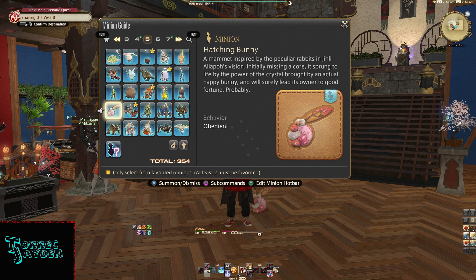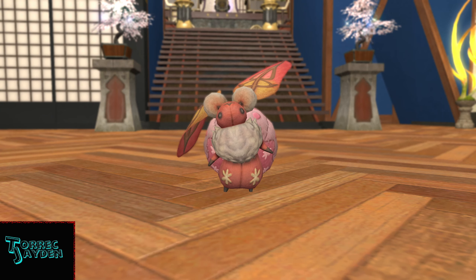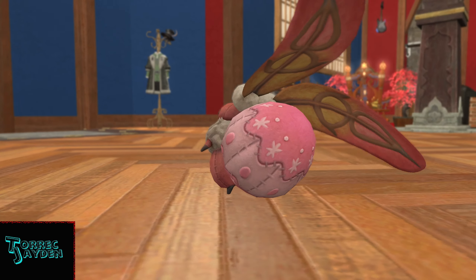A mammoth inspired by the peculiar rabbits in Gili Aliopo's vision. Initially missing a core, it's sprung to life by the power of the crystal brought by an actual happy bunny, and will surely lead its owner to good fortune. Probably. It's a really cute patchwork bunny with fan-like ears that are super floppy and an egg-like tail.